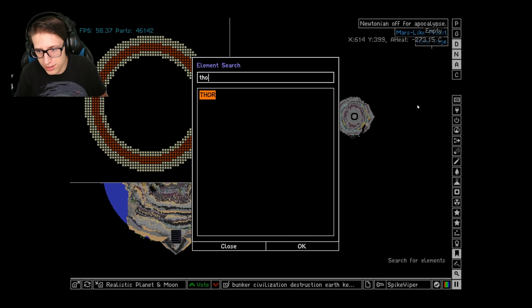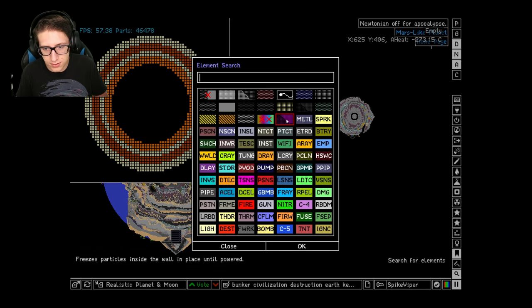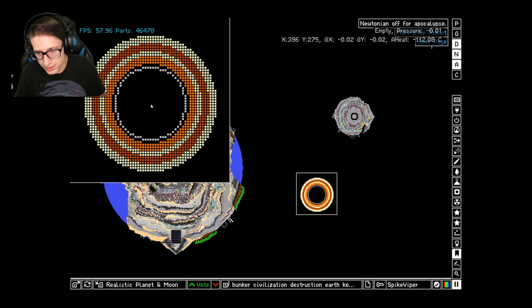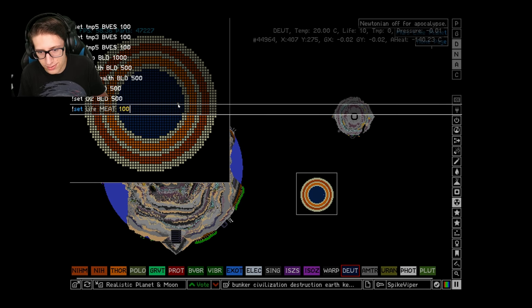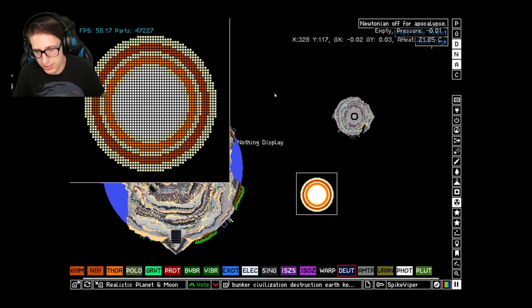We're going to have Thorium. Thorium heats up when it is hit by neutrons, so we're going to make a breeder inside of it. We're going to fill it with deuterium, and this deuterium is going to get a really high life value — set life do 100, or actually a thousand. We'll go to normal display so we can actually see what's going on.